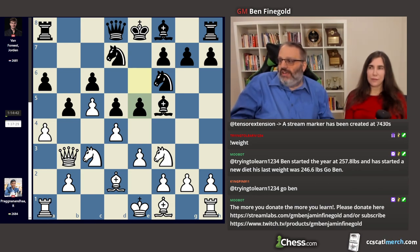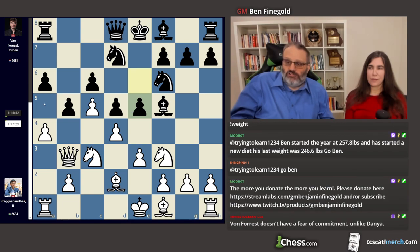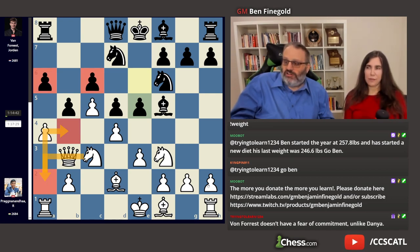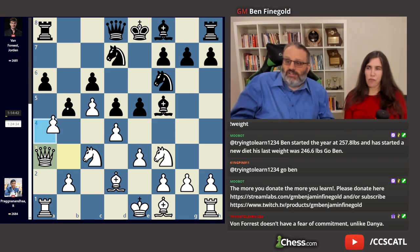And with e5, white played a very strange move — it's the second engine move. Basically, you have to ignore what black's doing and focus on the queenside. One thing white can do is knight a2, then knight to b4 and put pressure there. He played Queen a3, with the idea of taking on b5 since the a-pawn is pinned.